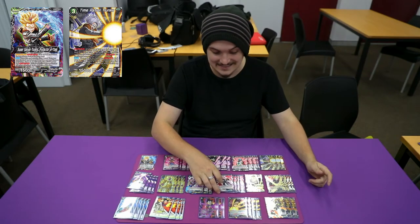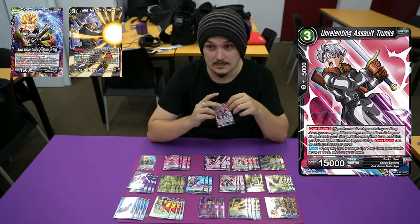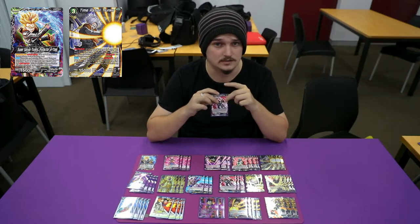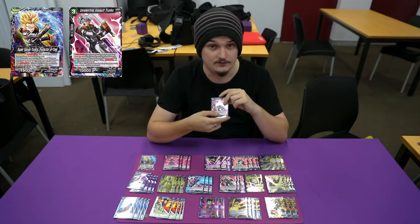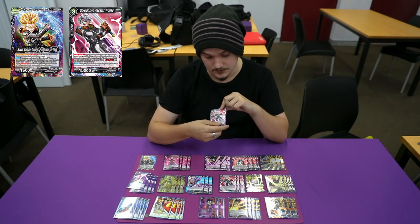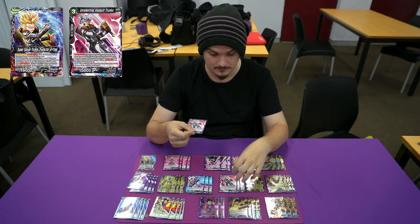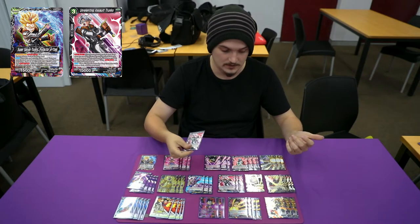We're playing Unrelenting Assault Trunks at four. I still think this is one of the strongest warp cards, other than probably Destruction Mirror. When you bring this card out with warp — it's a three warp — at the end of the turn, you add it back to hand instead of going to the warp. Very strong.